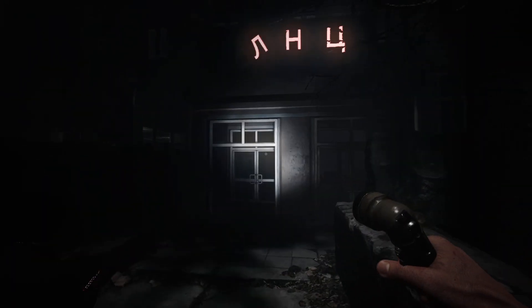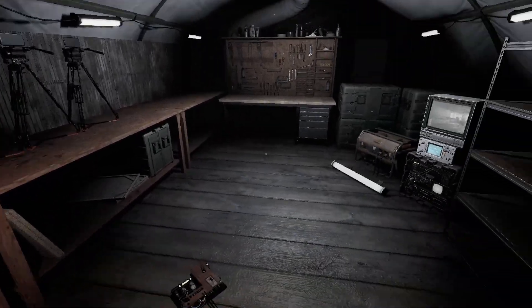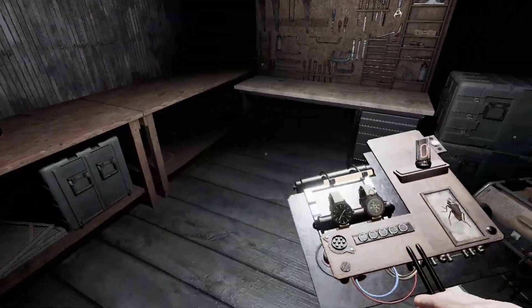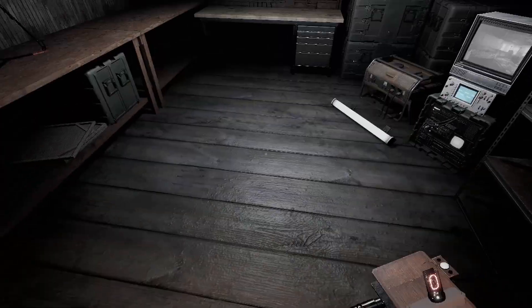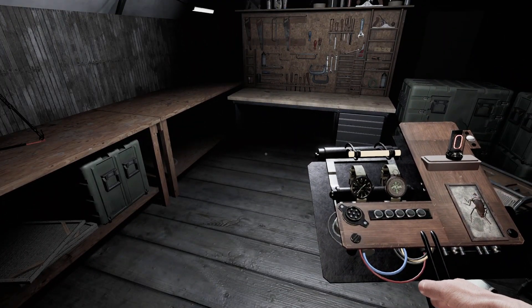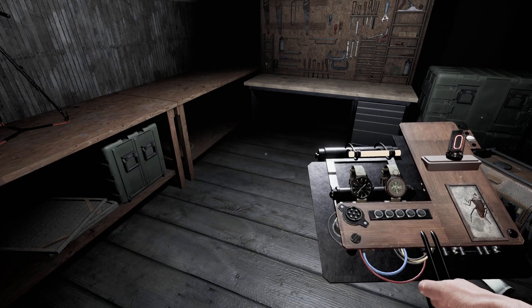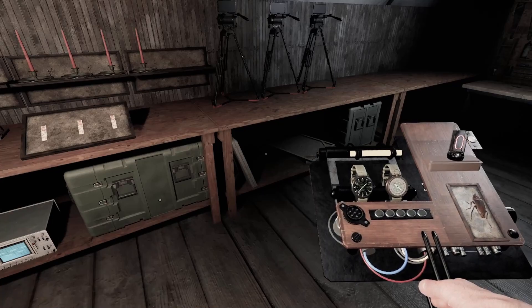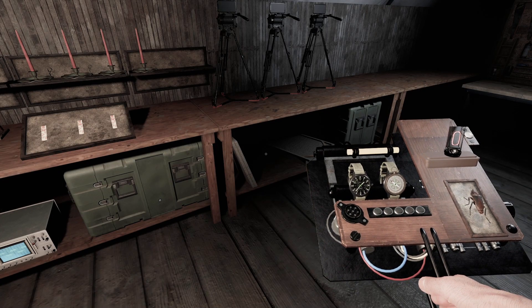It is directional. It doesn't matter how close the EMF is to something — say, if it threw a pot off this table. It wouldn't matter if it's close to it or not; it matters if you're pointing at the object. So if I'm pointing up, it will probably go down to two. If I point towards it, it will go higher, depending on the EMF reading. So it is directional. I'll show you a quick clip of what that would look like when you get EMF level 5.